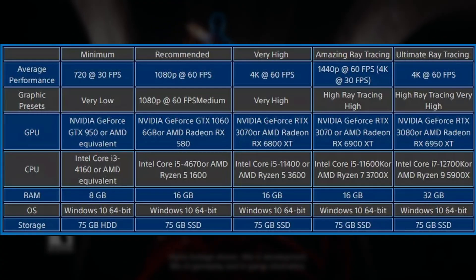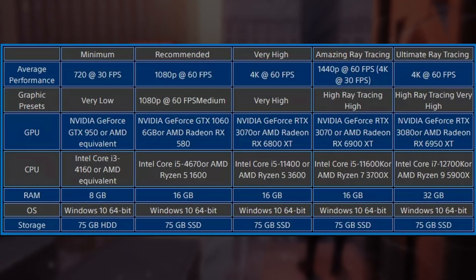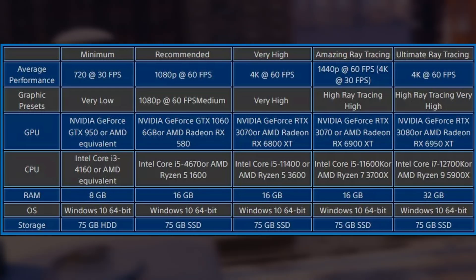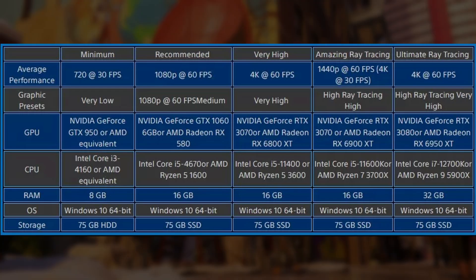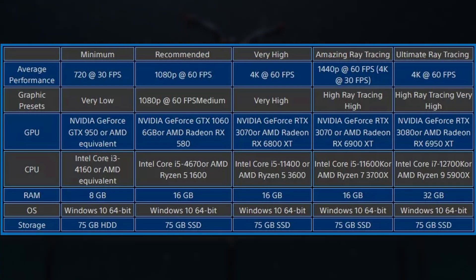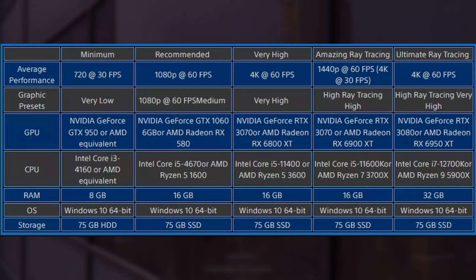On the minimum configuration, the graphics preset will be very low. For the GPU, they recommend a GeForce GTX 950 or AMD equivalent. For the CPU, an Intel Core i3-4160 or AMD equivalent. RAM is 8 gigabytes. The operating system across the board is Windows 10, and storage across the board requires 75 gigabytes of space.